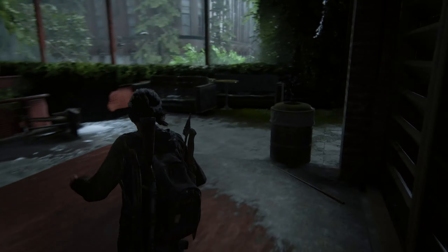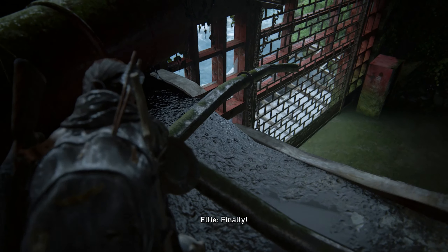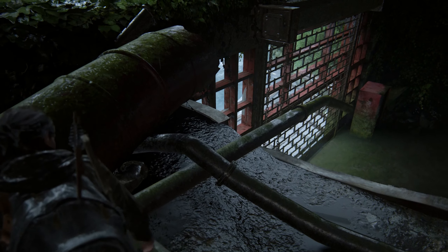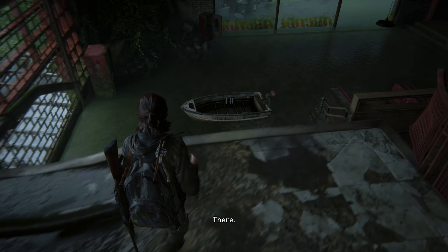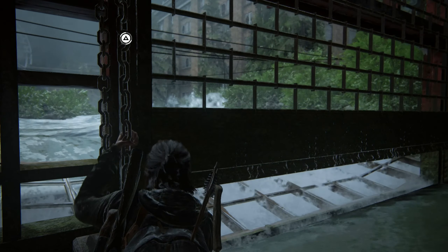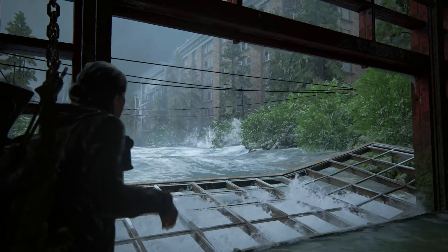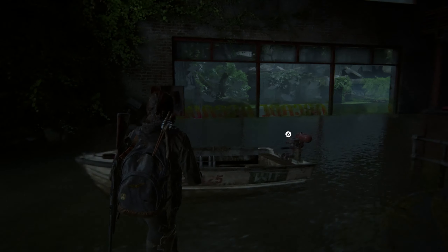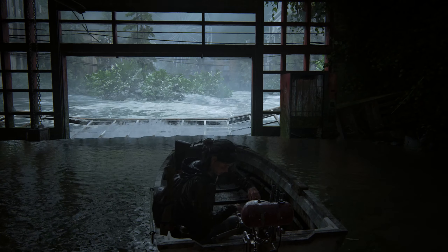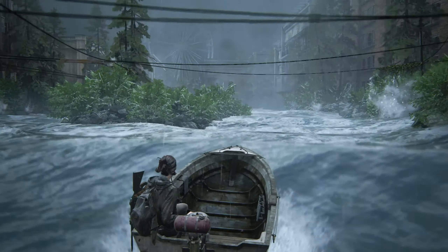We just need to move this thing out of the way so we can continue on the boat. Use the chain to open the gate. There is one more collectible as Ellie - a journal entry. You actually have to pick up a firefly pendant and that gives you a journal entry just before you finish this section as Ellie.